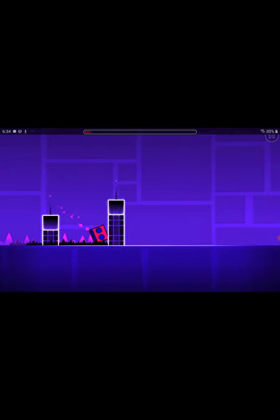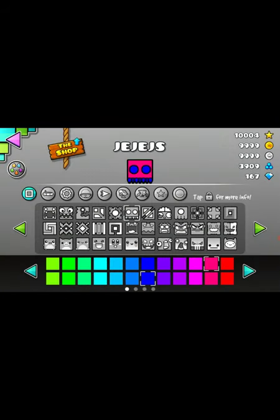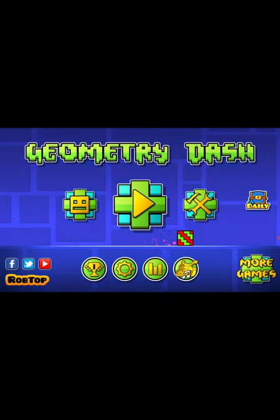Basically I have all the icons in the game now. When I turn this off, I think it actually locks them again.